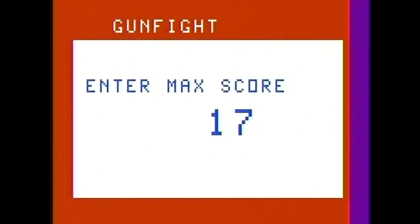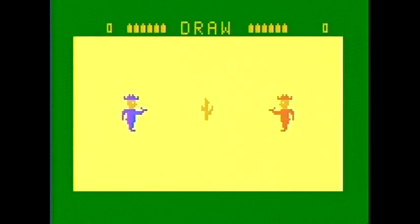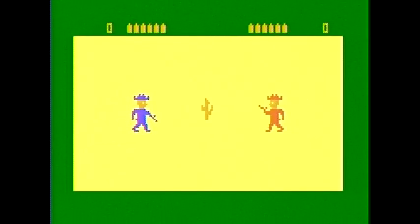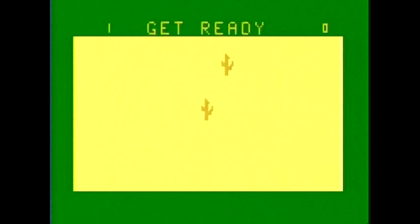First up is Gunfight, which is a color home version of the 1975 Midway arcade game called Gunfight. This is a game where two guns battle it out while dragging humans around as extra weight, because guns just move way too fast on their own to be controlled easily. The people act as a kind of ballast, but nonetheless, this is a two-player game.